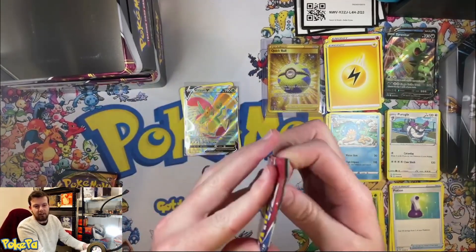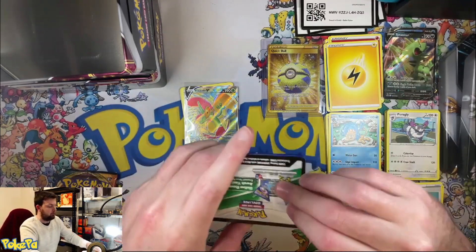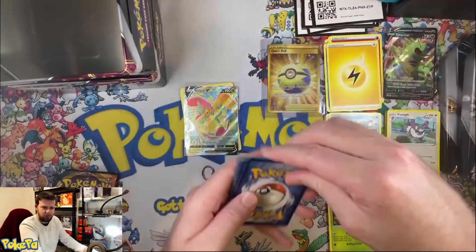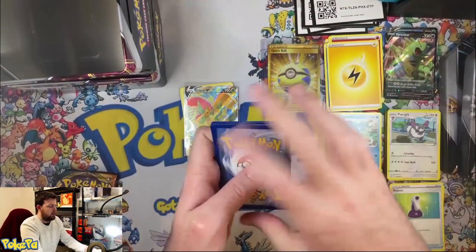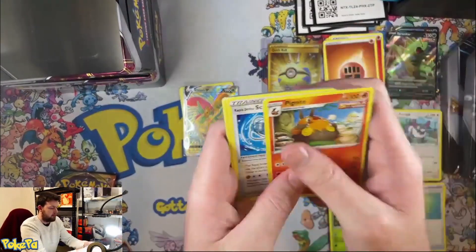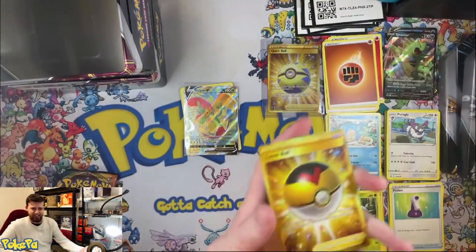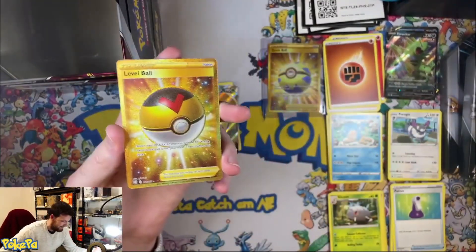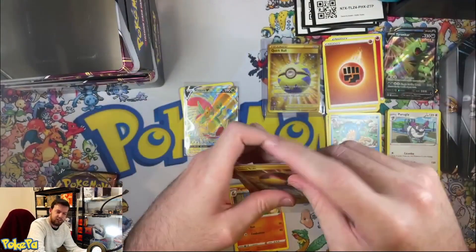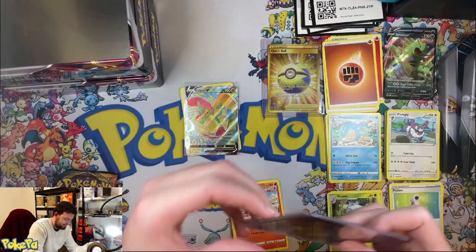We've got another Battle Styles right here — let's give her a whirl. We're getting all the white codes now. Let's go for a Fire. No luck there. What do we got? Oh shit! All right! This Tyranitar says 'I see you a Quick Ball and I raise you a Level Ball.' Hell yeah! What?! That's insane! Look at this — that's nuts!